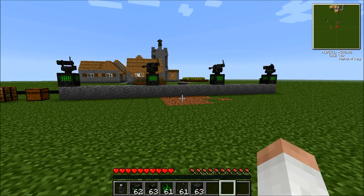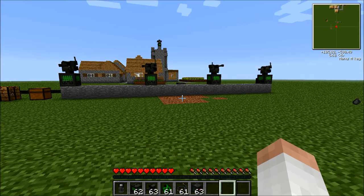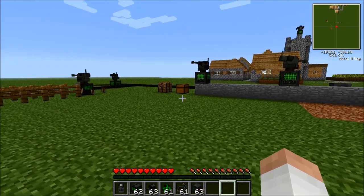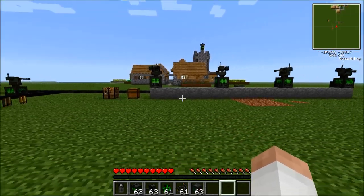Hey guys, what's going on? It's Vani here, and today I'm going to be showing you different types of turrets in vaults. We're going to be covering gun turrets, laser turrets, rail guns, and anti-air turrets.